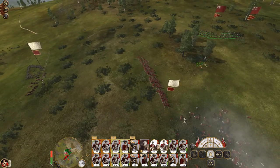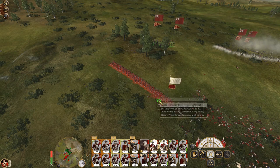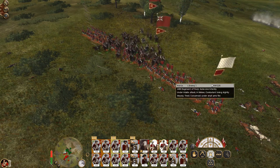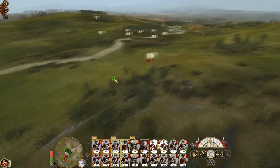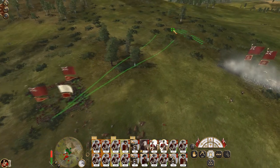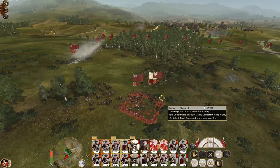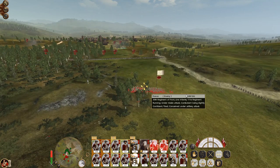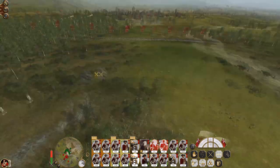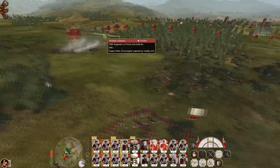That would have been a prime opportunity to smash straight into these guys when they were routed. Prepare to lose my infantry, lose my cavalry. Form square, flee the square. One unit go back towards hitting the Swiss line, one unit hit the 111th. They're deploying even more stakes even though my cavalry is pretty much gone - well it is gone, except my general.